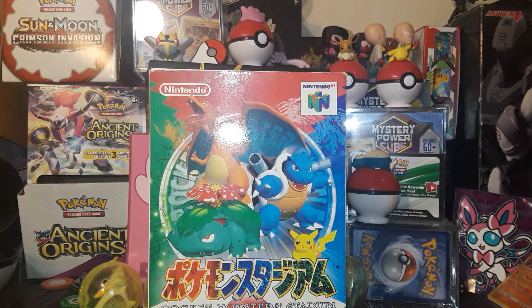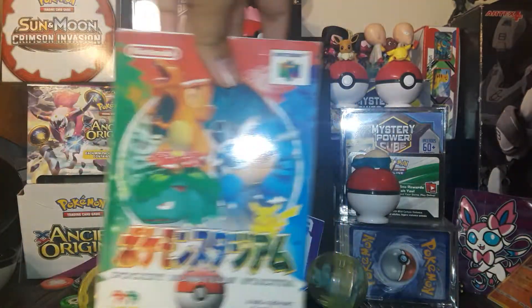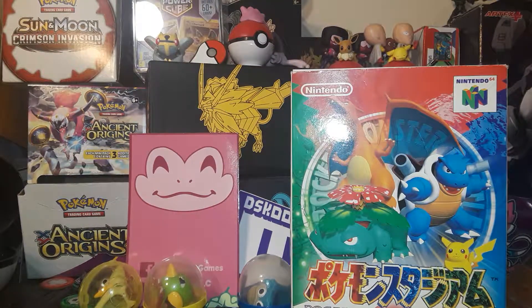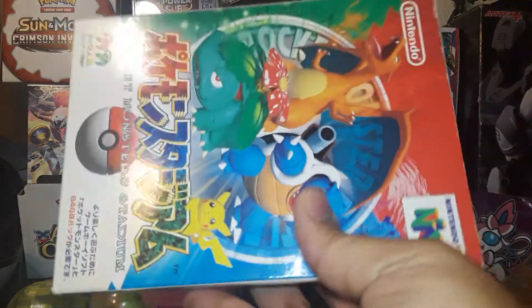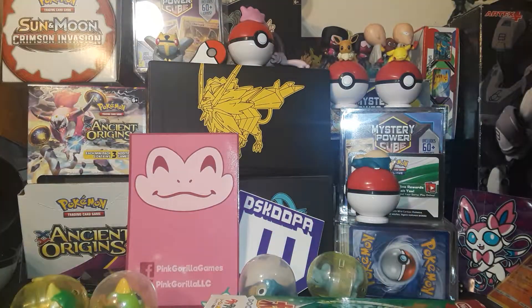All right guys, what's up? Welcome back. I'm a bit late with the video, but I went on a trip to Seattle, and while I was there I found this place called Pink Gorilla. It's basically like an old retro game store, and in there I found this old Pokemon Stadium game for the N64. Before we look into that, we're just going to take a quick look inside a Celestial Pack that I got from there.